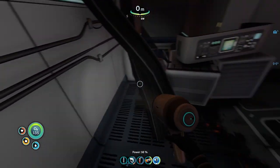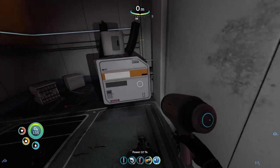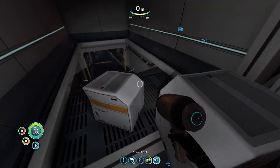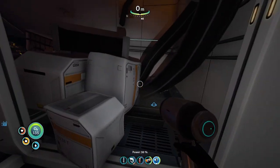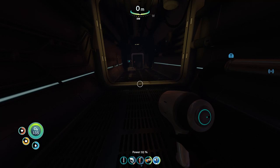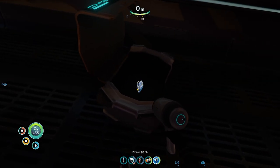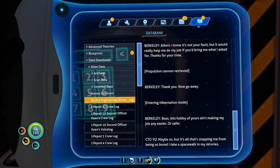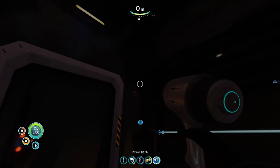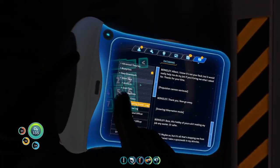Drone, get me a propulsion cannon. Repulsion cannon retrieved. Hey Barkley — install that circuit box with that repulsion cannon and you'll punch a hole in the cargo bay. Damn it drone, I said propulsion, not repulsion. Recalibrate sensors. Sensors aren't the problem — I tweaked the program. It's like you now — it doesn't like being told what to do. Drone, I know — his name's Albert now. Albert, I know it's not your fault, but it would really help me do my job if you'd bring me what I asked for. Propulsion cannon retrieved. Thank you, now go away. Hibernation mode. Boss, this hobby of yours isn't making my job any easier, or safer. Maybe so, but it's all that's stopping me from being so bored I take a space walk in my skivvies. So chief officer is playing around with some AI — that's not really a great thing.